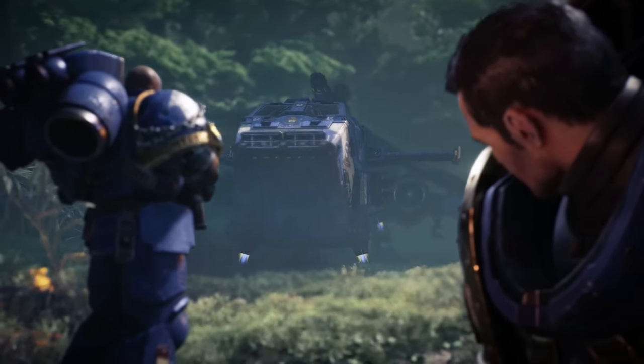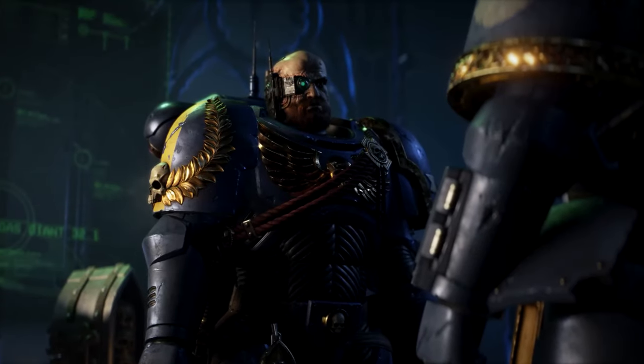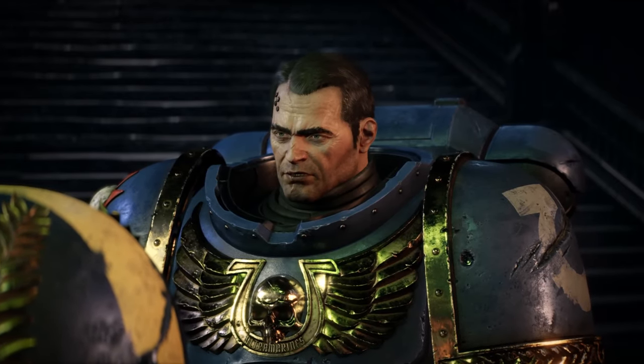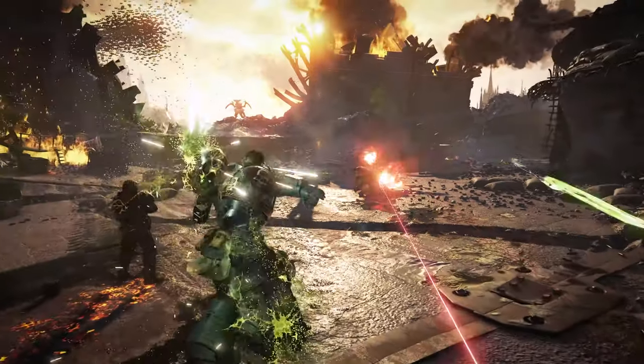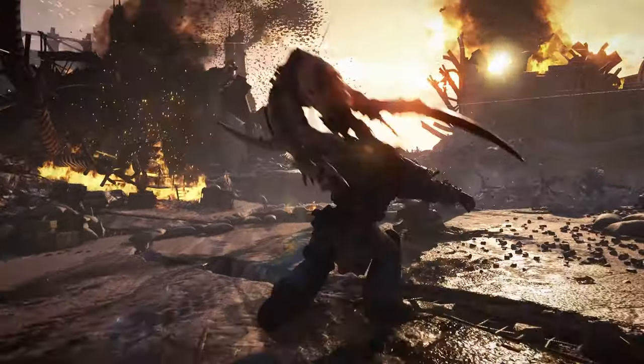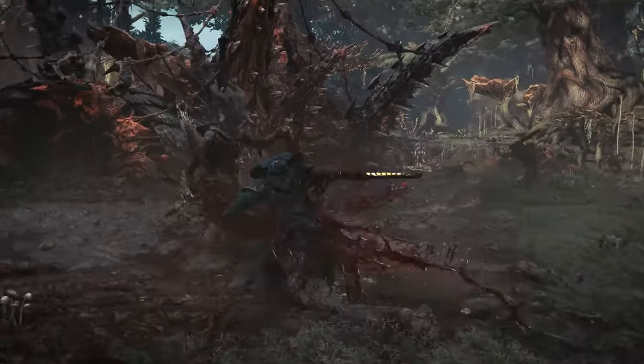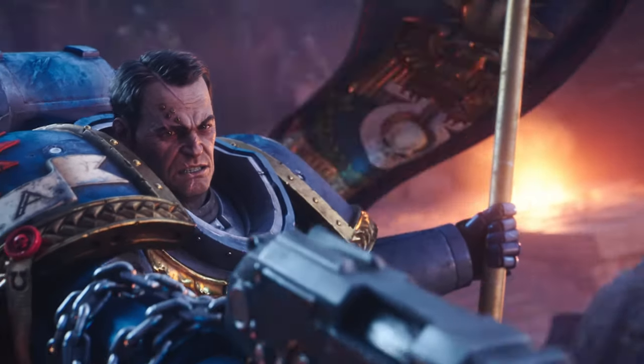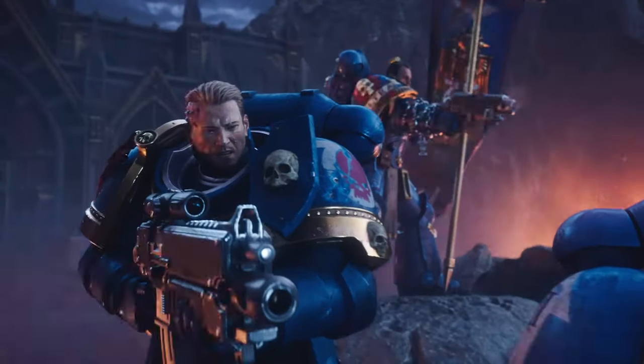Titus is returned to the Ultramarines, where he is demoted to lieutenant and forced to prove his loyalty in the heat of battle. On a distant world, he must face one of humanity's most fearsome adversaries: the Tyranids. As you take control of Titus and his fellow battle brothers Chiron and Gadriel, you'll be thrown into the thick of a war of galactic proportions.